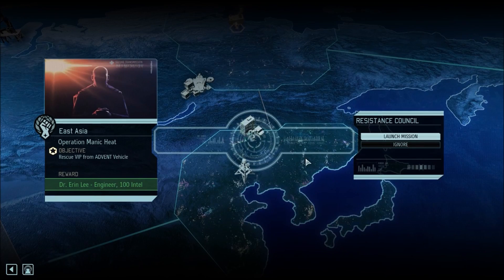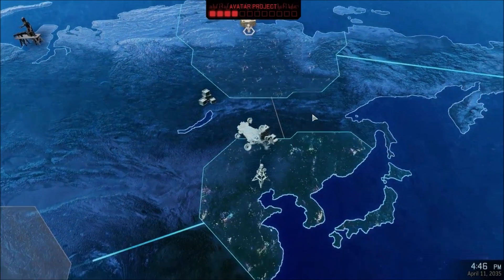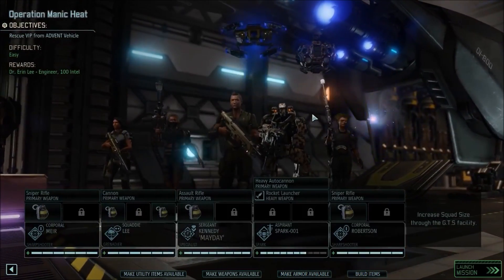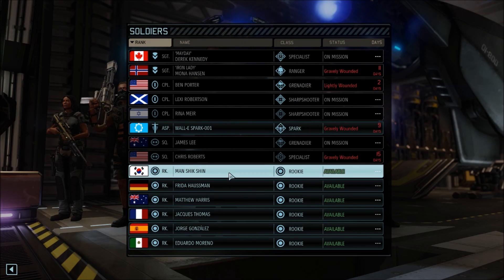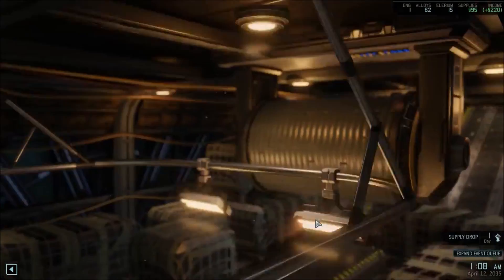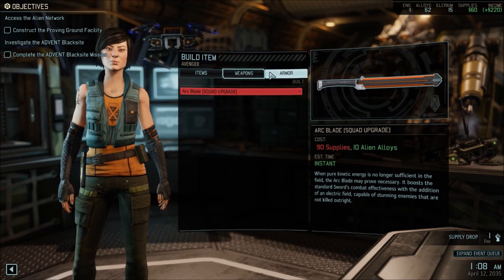Hello everyone and welcome back to XCOM 2. Where we left off, we had just finished doing a mission to get resources and now we're back. We're about to do this council mission right now — it's a VIP escort, we're rescuing a doctor or something like that. For the city mission we're going to want to take people that can stay in cover.